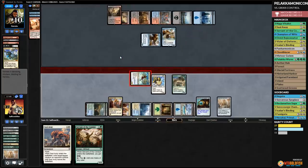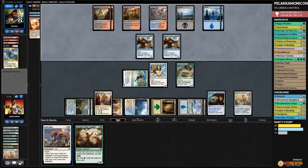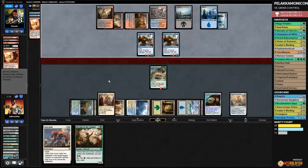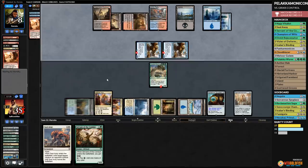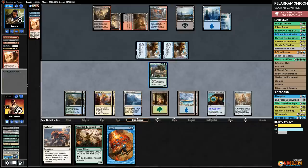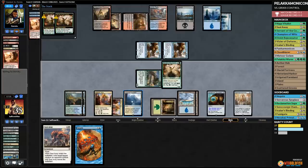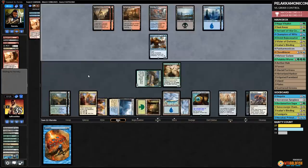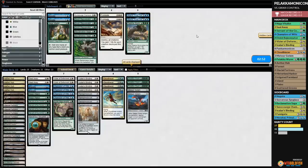Opponent plays Champion number two, looting away Nicol Bolas and Sweltering Suns. We play Panharmonicon — missing on lands is the nightmare. Opponent Magma Sprays our Champion. We block, drop to 18, Nicol Bolas comes down — we discard Seal Away, play Ixalan's Binding to get rid of Nicol Bolas. Opponent gets in hits us, Karn ticks up — we double Cloudblazer! Draw four gain four — there are all the lands we were wondering about. We found them. Opponent's Champion loots away more things and Karn gets a land.